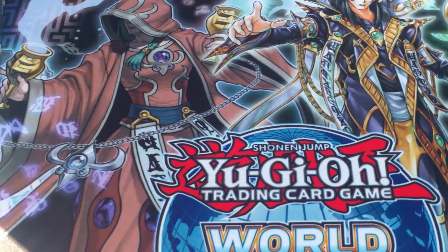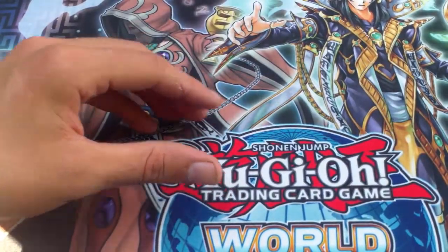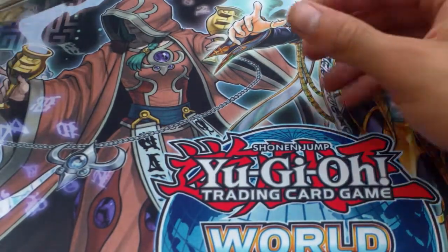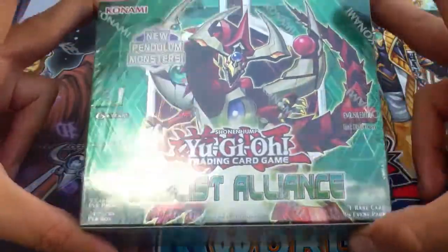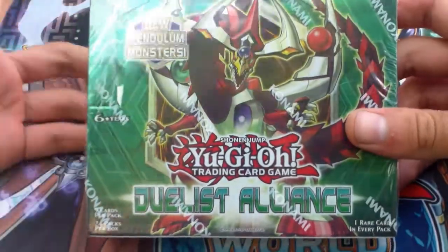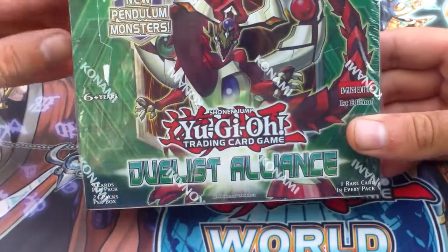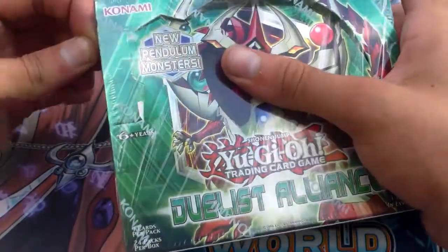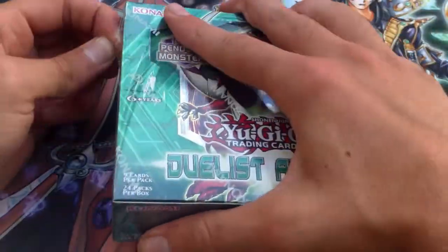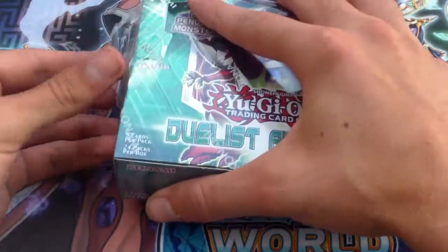Hello guys, Lethal Flux here. Sorry again for not making a video in about a month and a half, but to make up for it I've got a pretty cool video for you today. I am going to be opening a box of the new set Duelist Alliance. I'm pretty excited for this — it introduces Pendulum Monsters and the Yang Zing worm type.